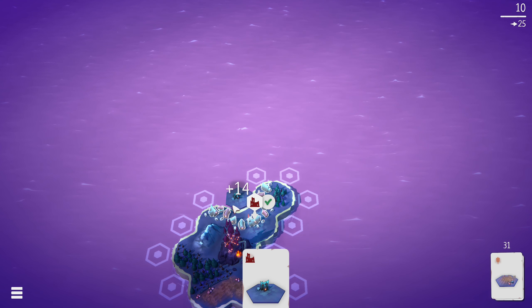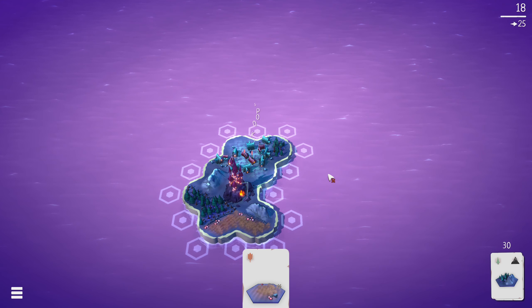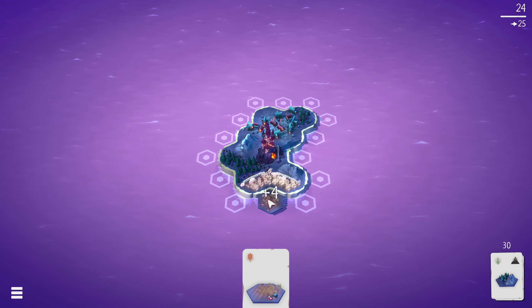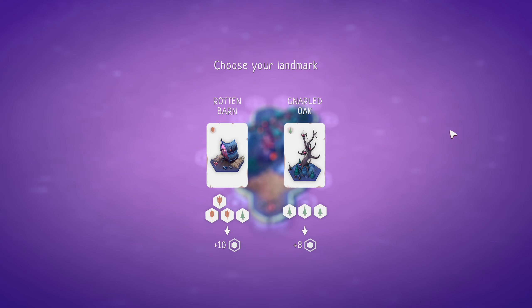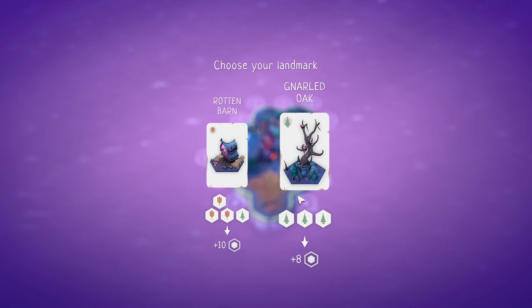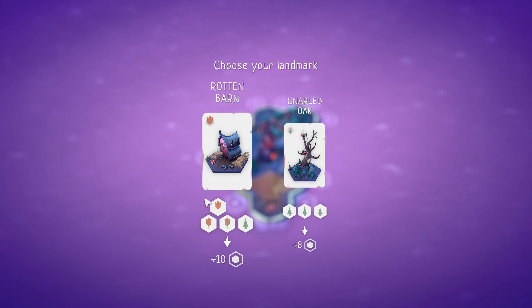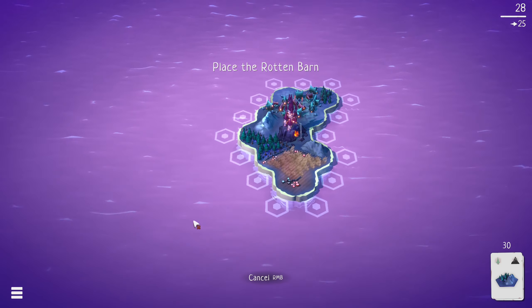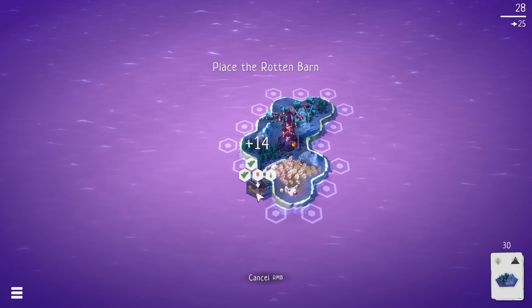We're actually going to complete a mission here — 14 points, which is almost enough. As far as I can tell, the missions give us points, not tiles. Every time we reach a milestone we get to choose a landmark. Down here at the bottom is how many new tiles we'll be getting by completing this mission. Up here we can see what's required — this tile having six sides needs to have three of them be forest. Over here we need three fields and a single forest, so let's go for the rotten barn.